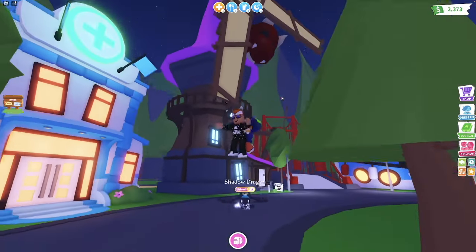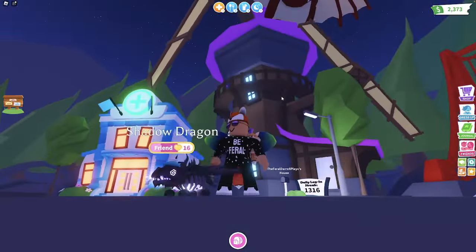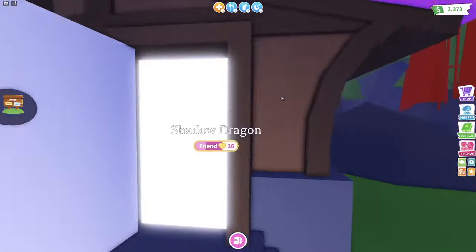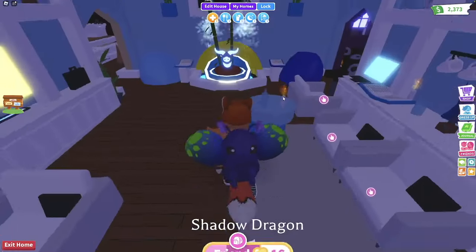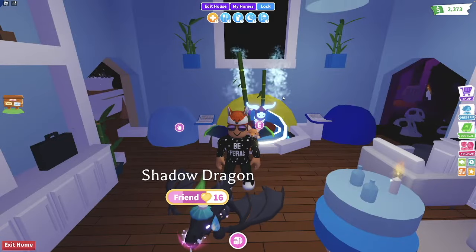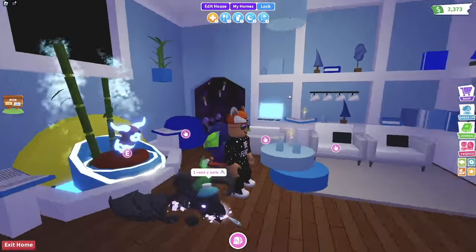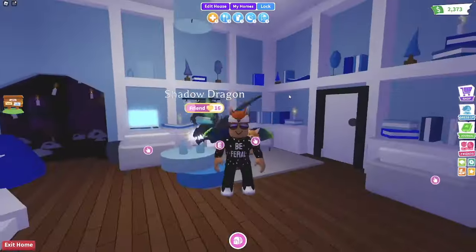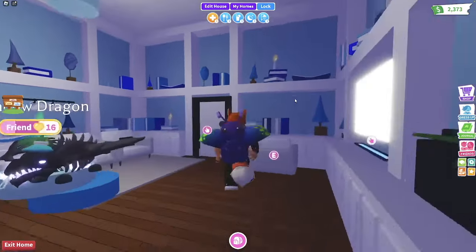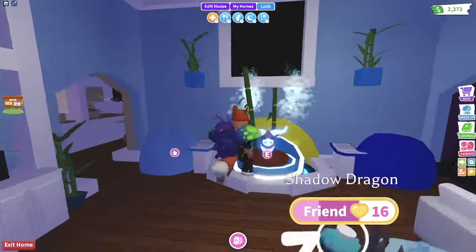On to house number three of an Adopt Me Pro. We have this Dragon Castle house. The dragon castle is one of the weirdest houses to build in because of the weird circular shape. I split it up into four different rooms, and I'll take you through all of them. I didn't build in the upper level because I didn't really know what to do with it. This is the entrance of my house, and it's my favorite entryway out of all of the houses.